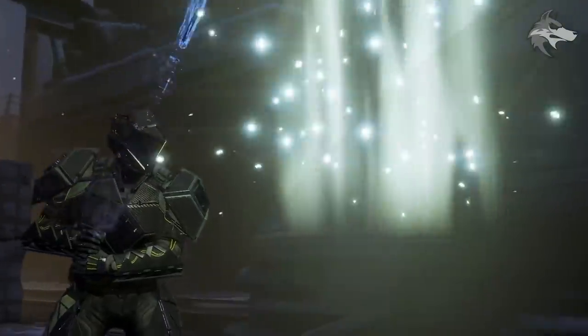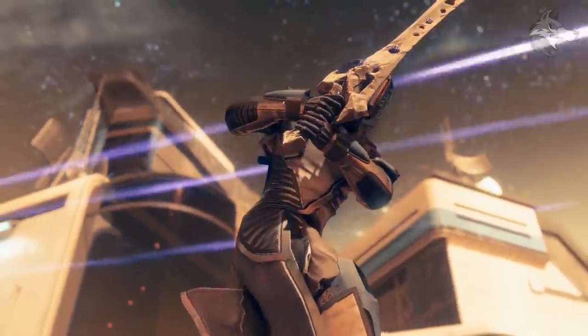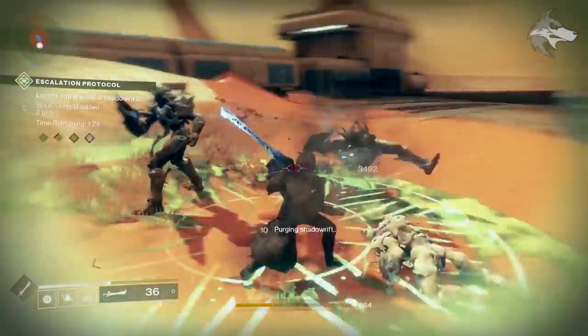There's a moment where you have to go clear some shadow rifts every single level of the event. There are seven levels and it gets harder and more varied over time. Once you clear these rifts, a knight spawns with a sword. If you kill him he drops his sword and everyone can grab it and run around with swords. It's described as the best moment — it's from D1, essentially the Crota sword, pulled out because it's just so much fun.